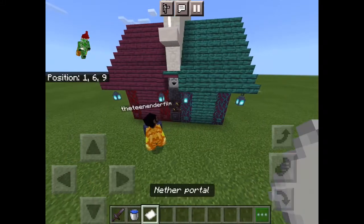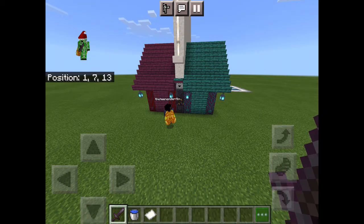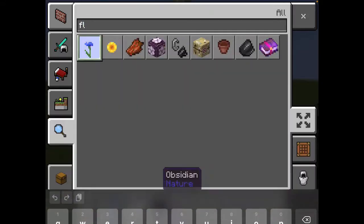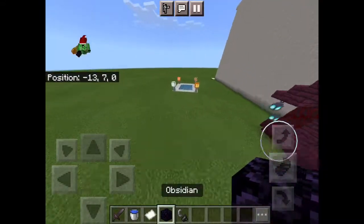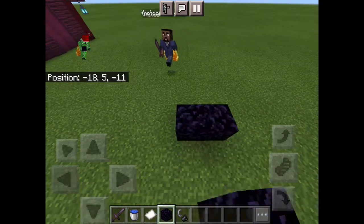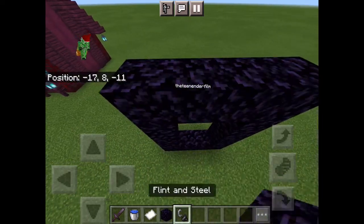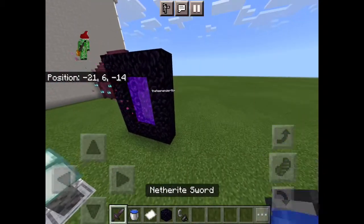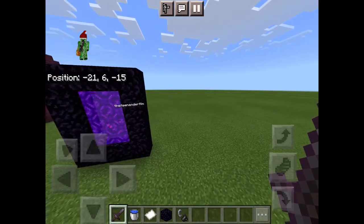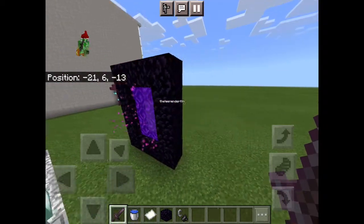What you got? Nether portal! Oh, nether portal — I didn't remember that! Dale, come here. This is how you make a nether portal — for obsidian, one, two, three, one, two, three. Boom! That's your nether portal. And then you can make it look good or bigger. Alright, so now we're gonna do some building off-camera.